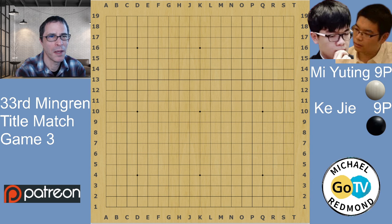Hello, I'm Michael Redmond, professional 9-dan go player. In this video I'm going to show you the third game of the Chinese Mingguang title match. Muting is white and he's defending his title. KJ has the black stones.